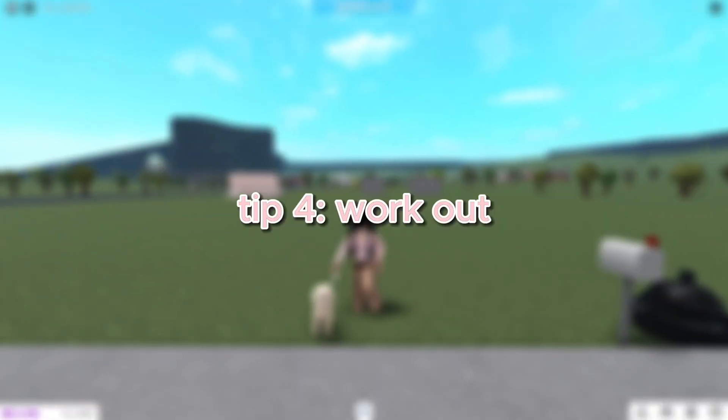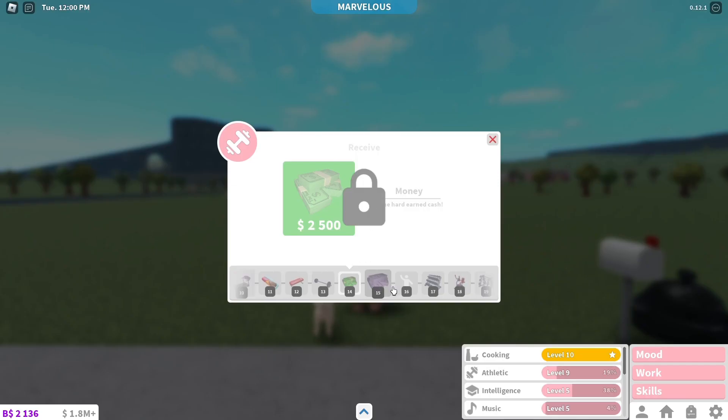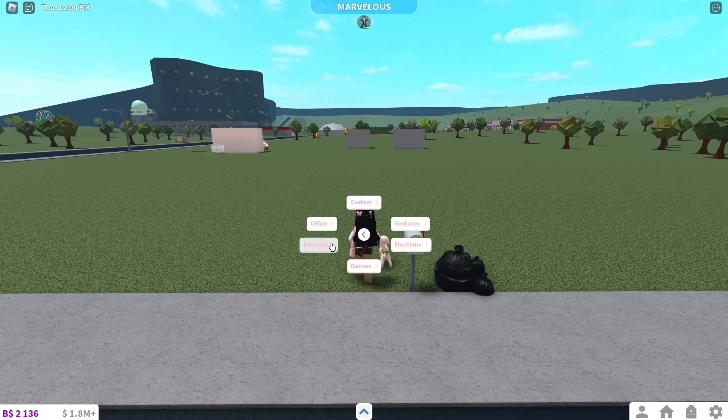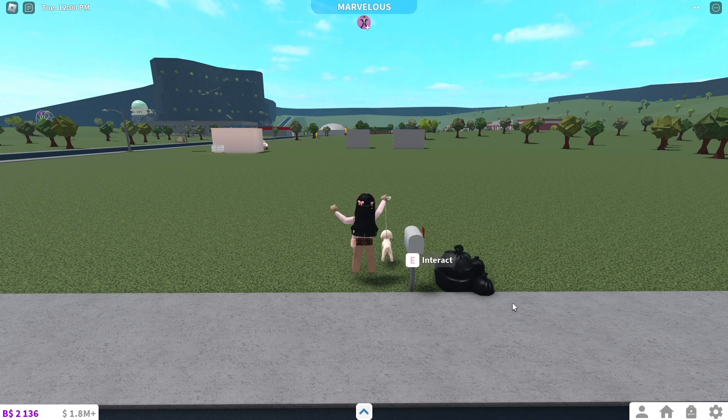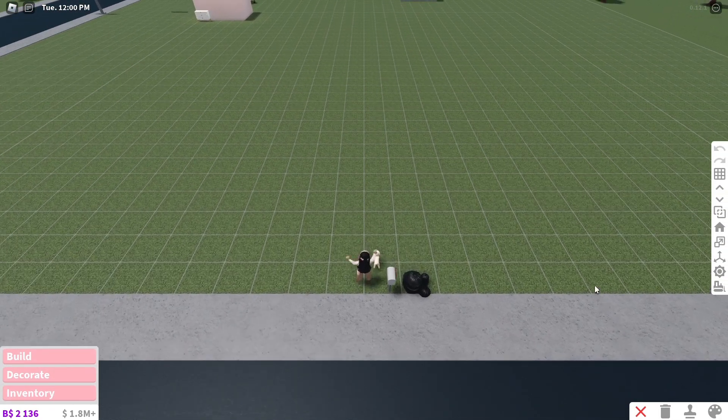The next tip is to improve your athletic skill. Just like promotions, you get money from increasing your athletic skill. As long as you stay consistent with working out, you'll get easy money. An easy way to work out while still having fun is to do jumping jacks while you're building — you'll have fun building and get credit for being active.